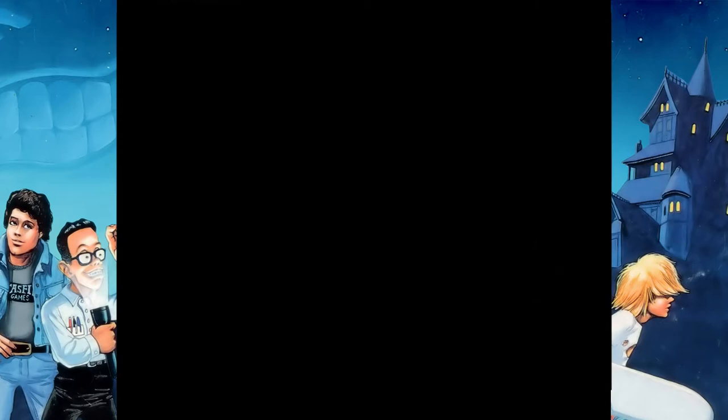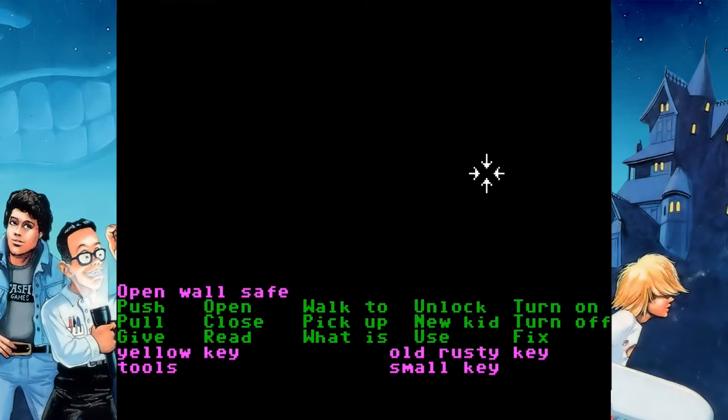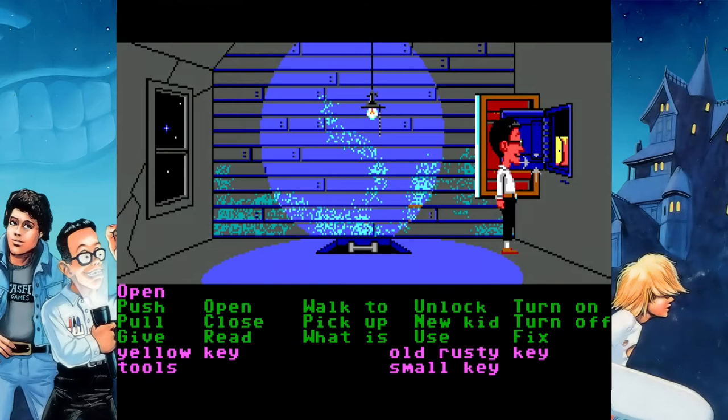Which is... 4186. That is the combination to the safe. And if you look at that combination before you have come up here and removed the painting, then you will not get the safe combination. You have to look at the number after you have removed the painting, which conceals the safe.